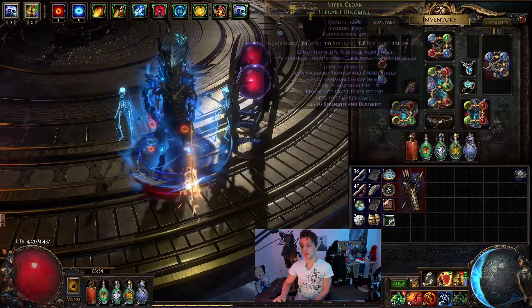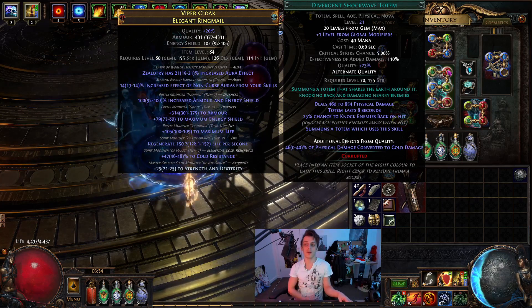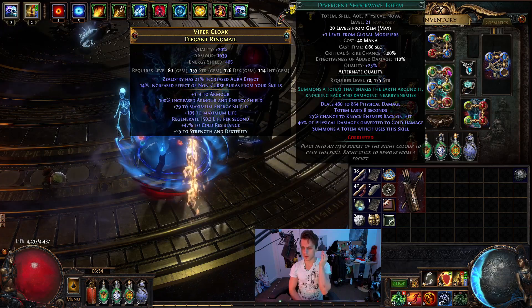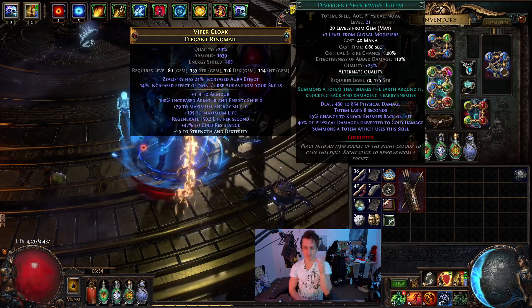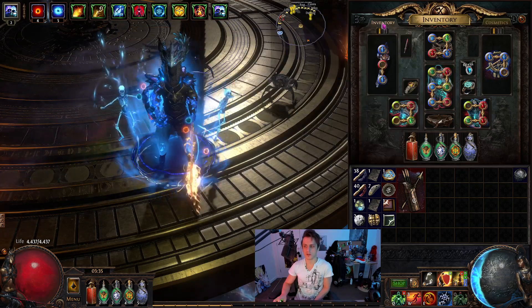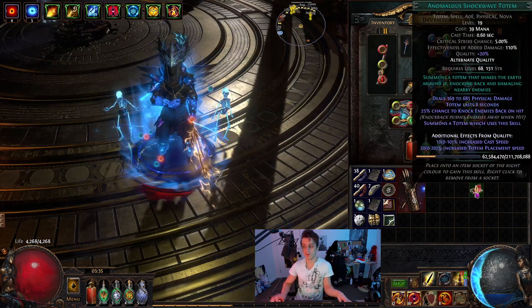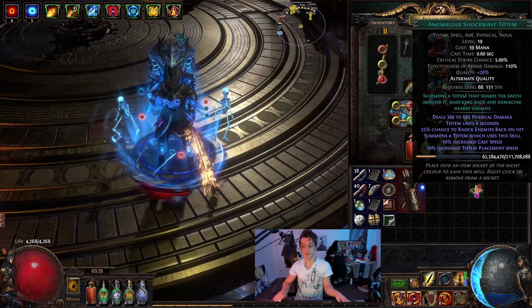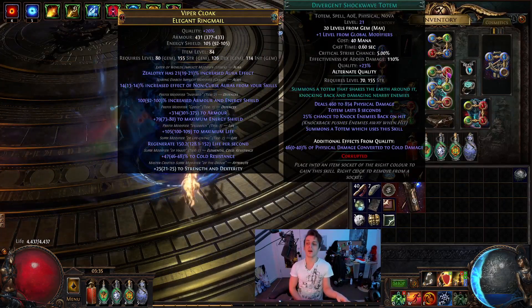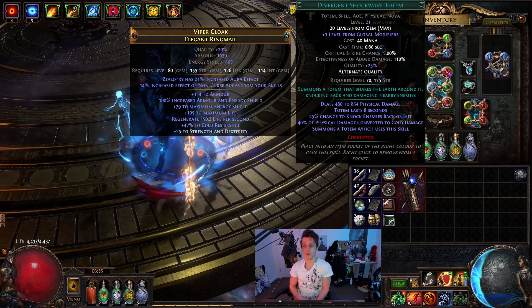Currently I'm Hierophant building the character around cold conversion. As you can see with the Divergent Shockwave Totem, I think I'm at about 100% conversion. It's not super important getting 100% conversion. For most of this character's life I was using Anomalous Shockwave Totem, which is just cast speed and placement speed. I grabbed the Divergent one very recently to try and cap out the conversion. Like I said, you can go many other different routes with Shockwave Totem if you really want.